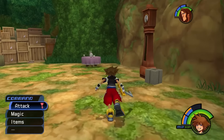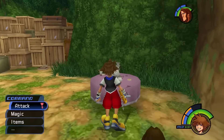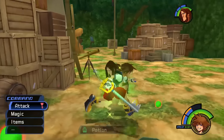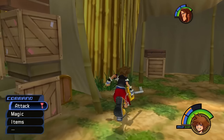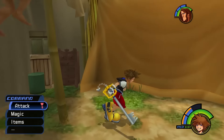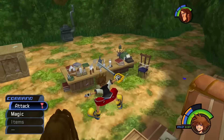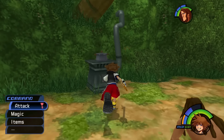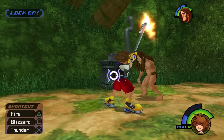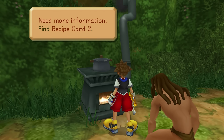That's right — this place. Recipe card one: light this stove, be careful. I can do that. Break this — found a Potion, cool. We gotta light this stove. What is this? Slide two. Oh that's right, we have to collect slides and turn them in. So there's the first one and here's another — Slide four. Fire! Whoops, I'm supposed to open it first. Fire! Stove has been lit. Good. Need more information — find recipe card two.